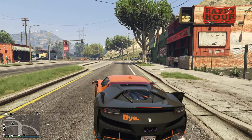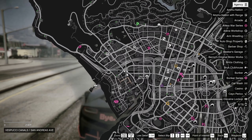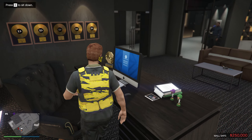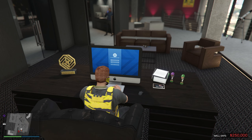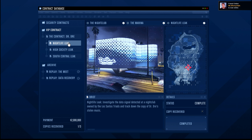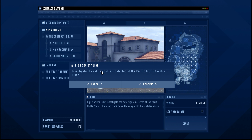Once you have your agency, you are ready to go. First, make your way over to your agency. You'll want to register as a SecuroServe member or an MC President. Inside your agency, make your way over to your computer — this is where you can start doing the data leak contracts. Log in, go over to VIP Contract, and you have three to choose from. I'm on my first one, so I'm going to start a new one. We're going to start up the High Society leak.